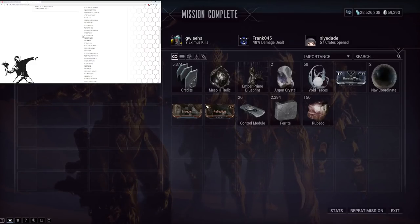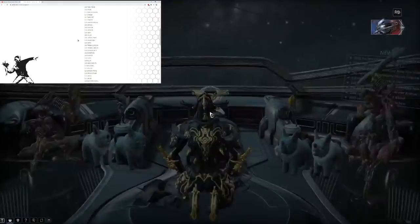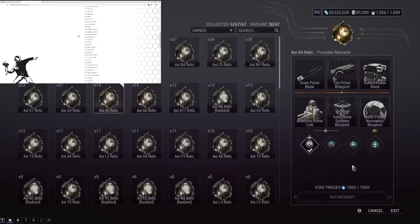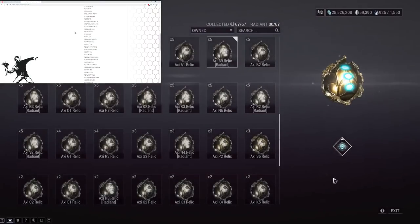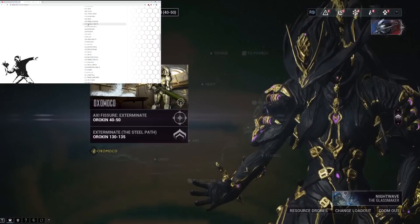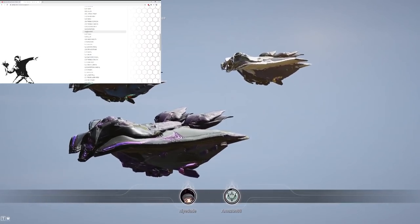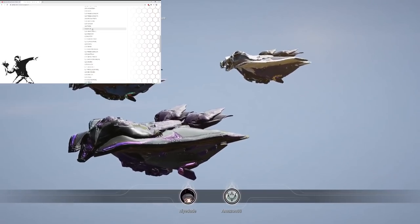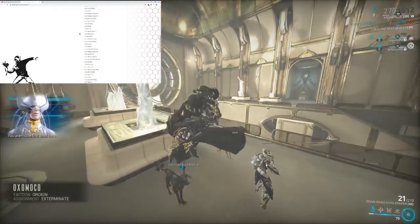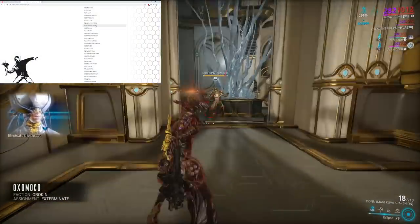Galaxian and Galaxian Vandal will probably just get passed over. Hema might get a buff. Lohktron Prime could use a buff — it's single target with terrible reload speed. Nagantaka — they could buff it so much and people still won't use it, so they should buff that. Prisma Gorgon could potentially get a buff but probably not. Prisma Grakata — they like to buff those Rivens, might buff that again. Secura Penta could get a nerf with more people using it for Mag bubble shenanigans.